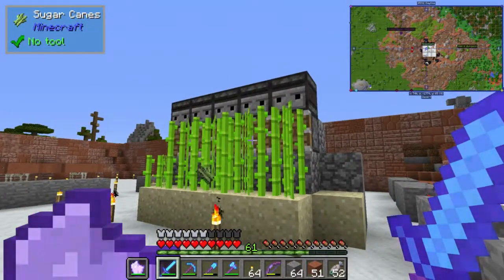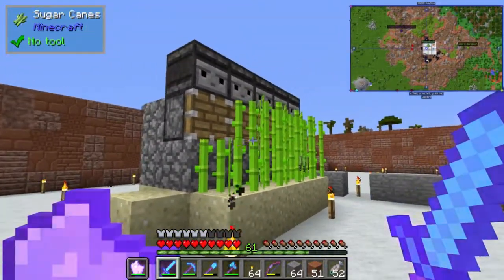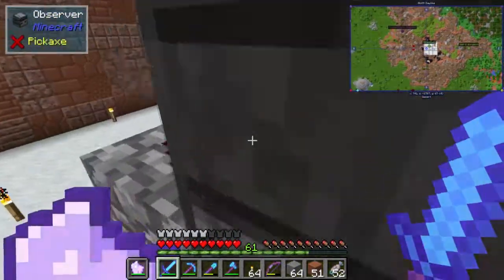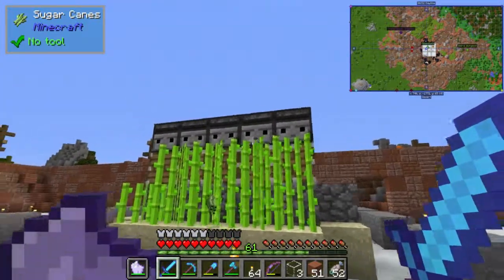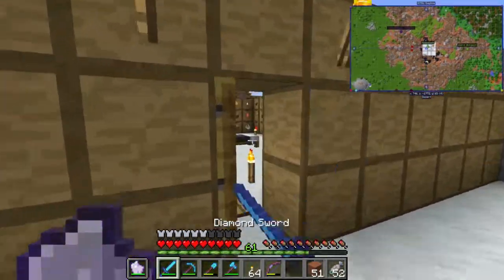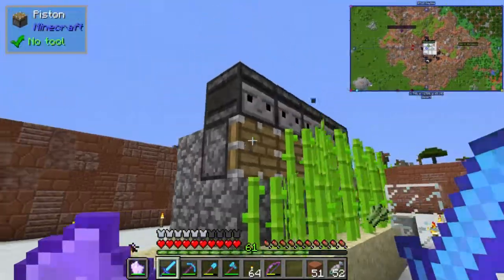This is the design I'm going to be settling for — it's pretty easy to make and there are a lot of tutorials on it. When the sugar cane grows up and hits the observer, it will power the pistons because there is redstone up there. The pistons will push the sugar cane out, and if we have something like glass to stop it, the sugar cane will be blocked. We're going to have this type of chunk go all the way down with multiple rows.